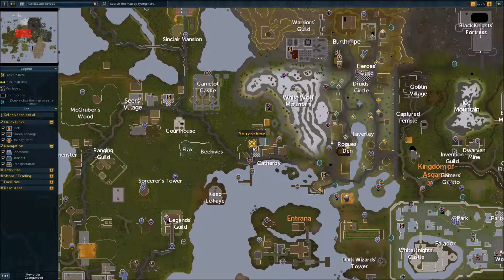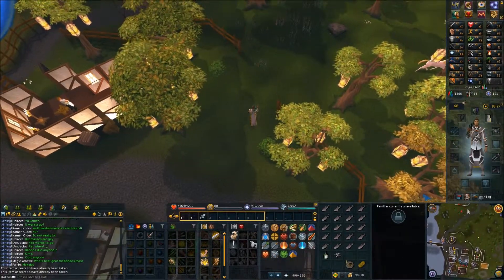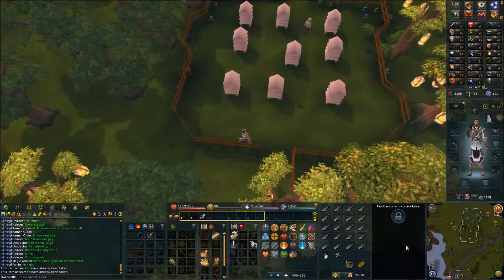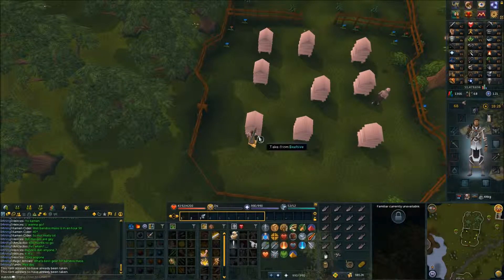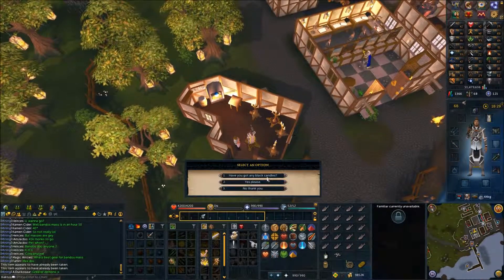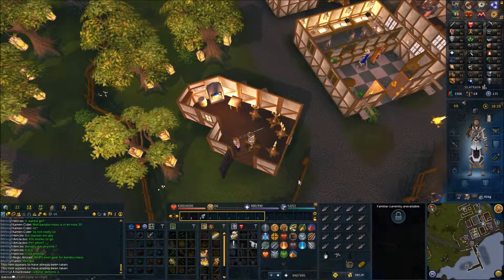Make your way from the keep all the way to Catherby to this building. Go inside and take the insect repellent. Now go west to the beehive area. Open the gate and take a bucket. Use the insect repellent on one of the beehives, then use the bucket on the beehive and take the wax — not the honey. Make your way east to the candle shop and speak with the candle maker. Ask him if he has any black candles, then speak with him again and light the black candle.